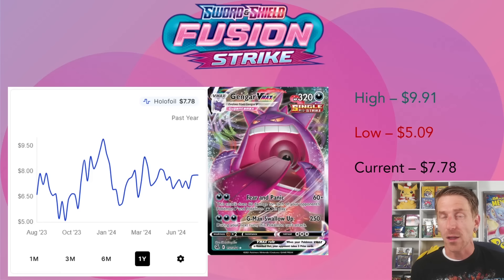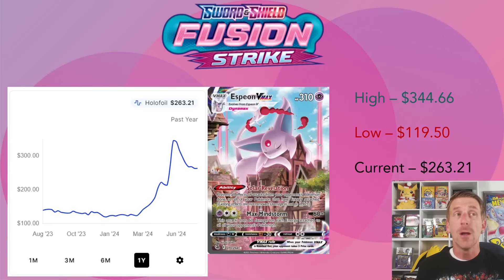The regular Gengar V Max does really well on Amazon and TCGPlayer alike - people love the artwork and love Gengar as a Pokemon. We've talked about Gengar before on this channel and historically it just does really well. It was almost $10 in January at $9.91, dropped a bit, and is now sitting at $7.78 - well above its one-year low of $5.09 hit in October 2023.